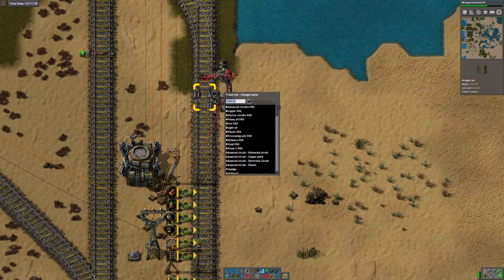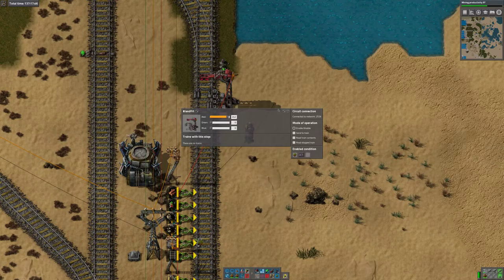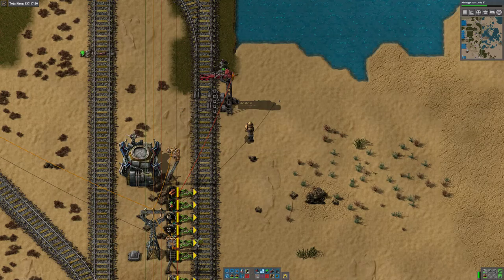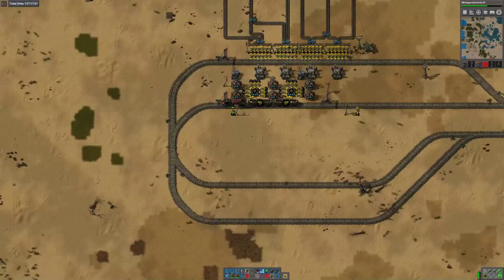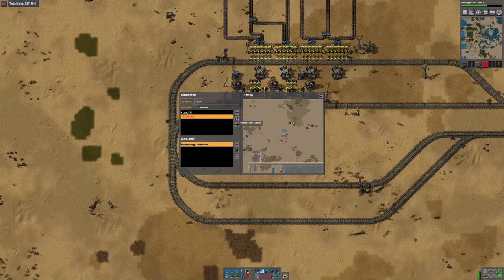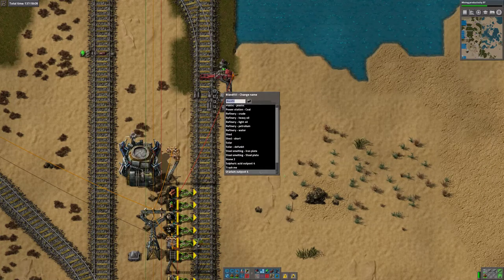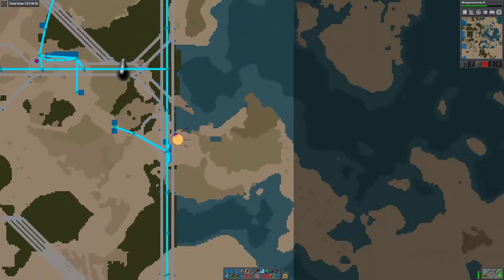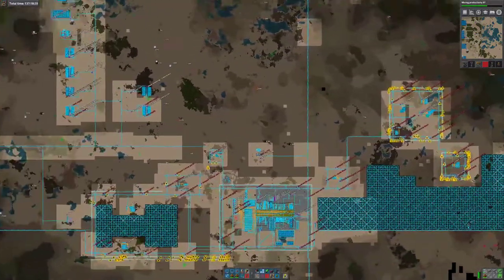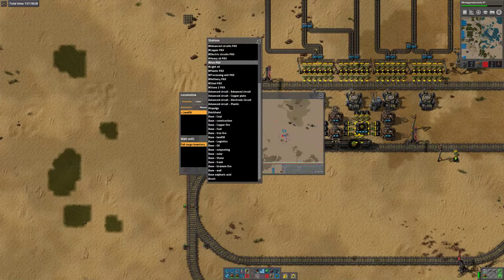Let's turn this back to hash landfill. It looks like the trains which were landfill trains — it looks like something clever happened with resetting train schedules to match changed station names. This isn't supposed to go to trash me; it's supposed to go to hash landfill.